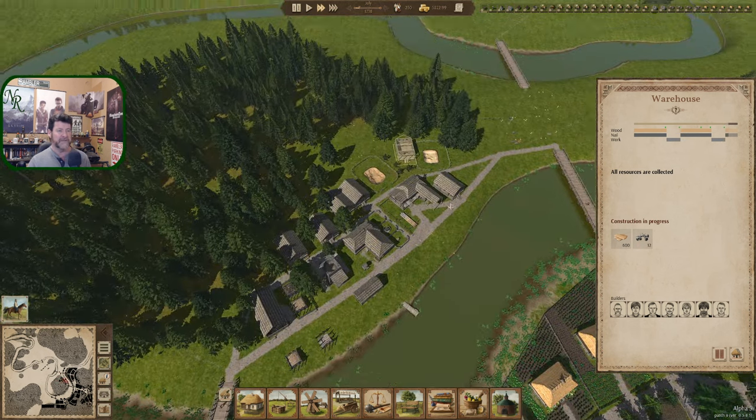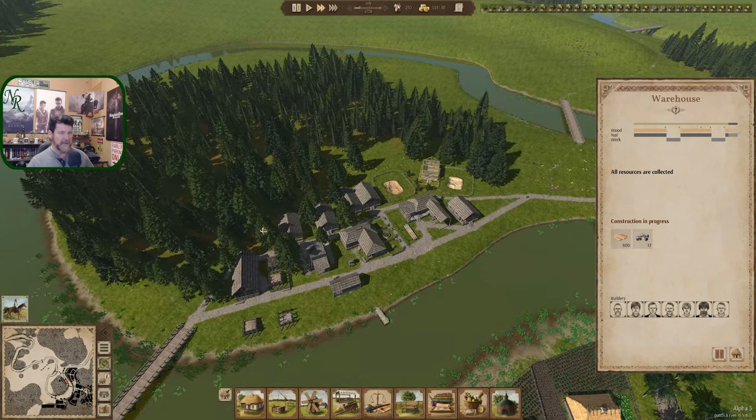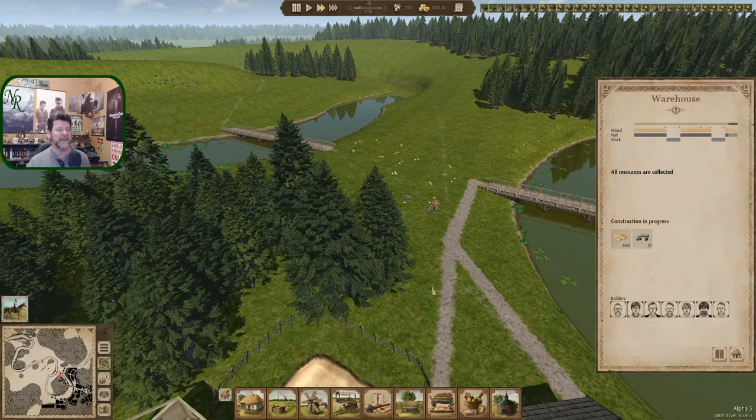I call it an island even though it is just a jetty of land — I guess it would be a peninsula. But to me this is overwhelming. This is an island to me, an island with a land attachment.